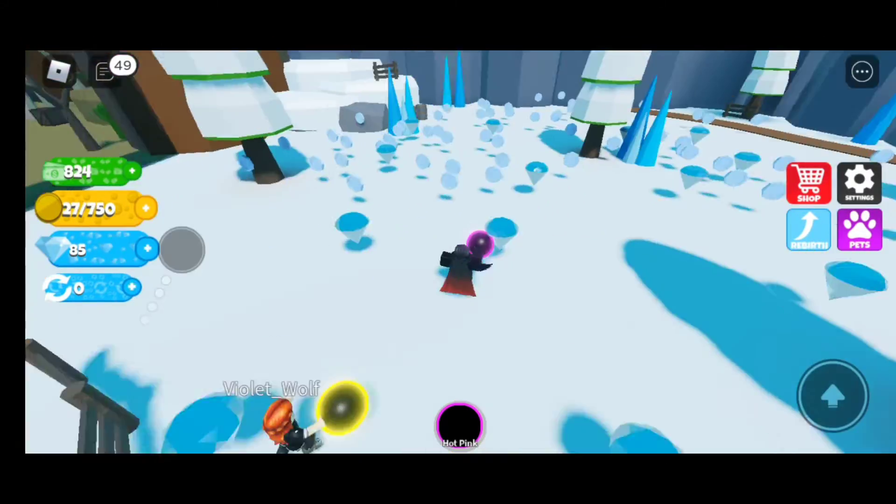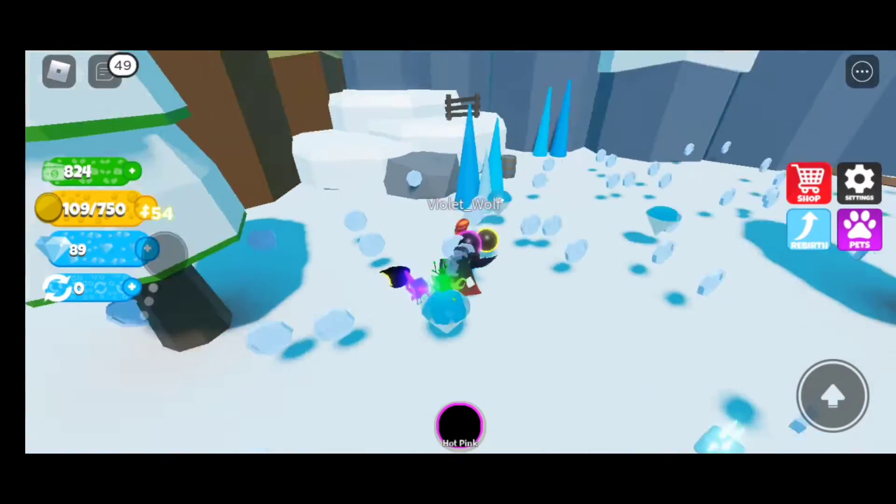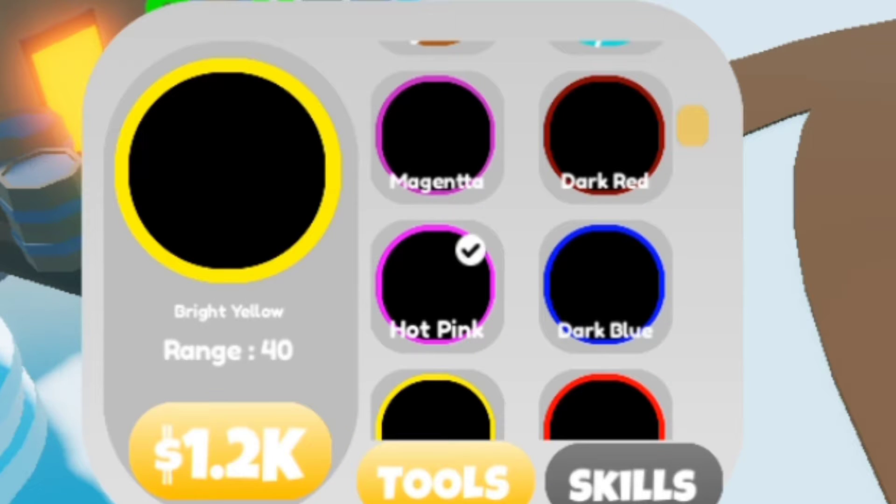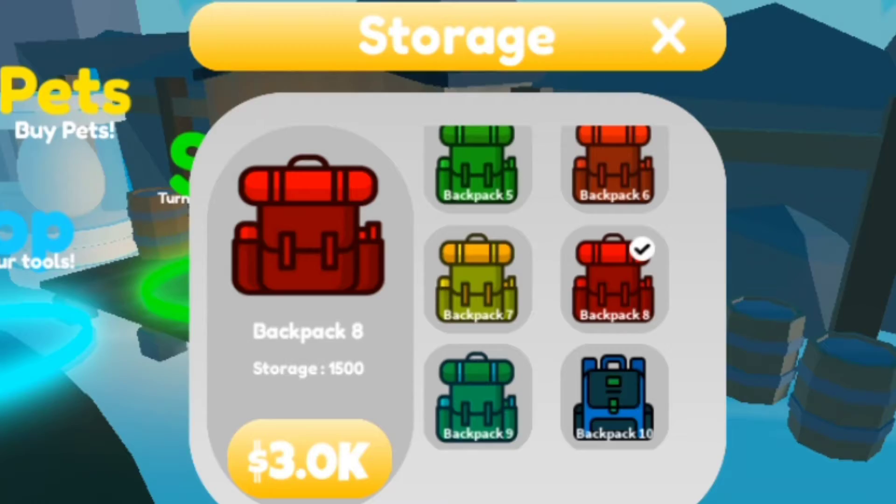My backpack is weak. Look how much faster she's going than me - I'm like a turtle compared to her. She's basically teleporting at this point. Let's get the bright yellow for a range of 40, and backpack 8 for 1.5K.